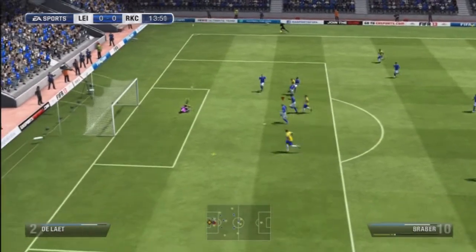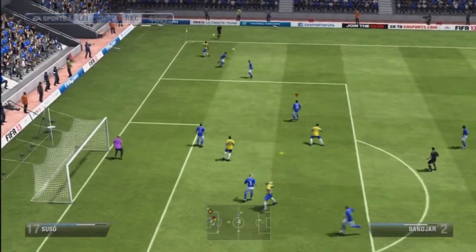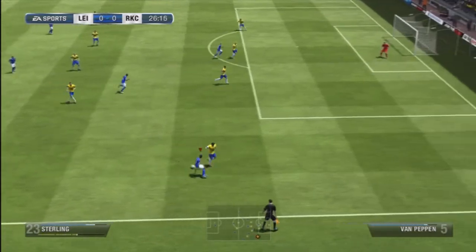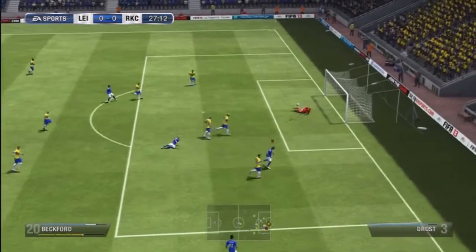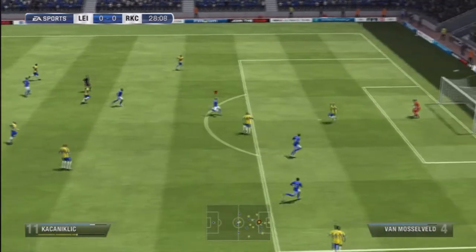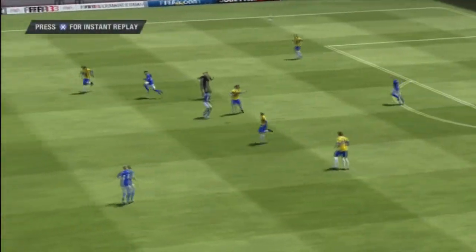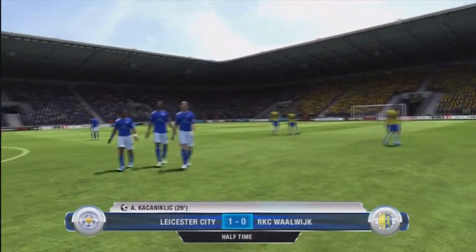They were much better than me in the first half and then they came pretty close. I was still getting used to it — I've only had the game for a couple of days. Raheem Sterling used his pace really well, cutting it back to Beckford who gave it to Kaciniclic. He was so unlucky there but they managed to get it out, then Dans gets it back in — what a goal from Kaciniclic! What an absolute pile driver with his weak foot on the volley as well. At half time it was 1-0.